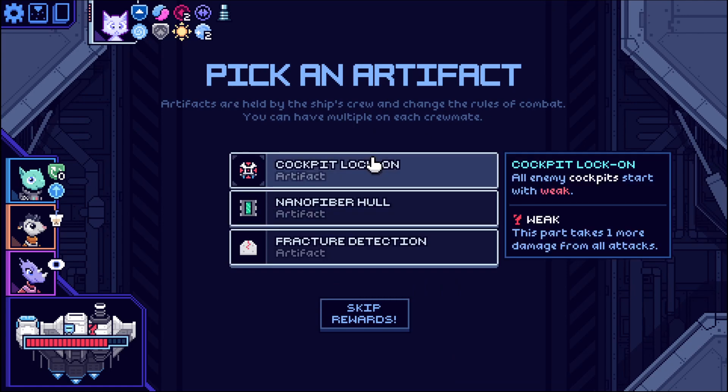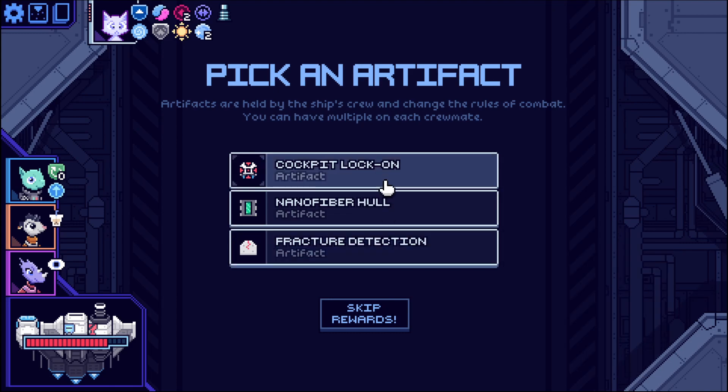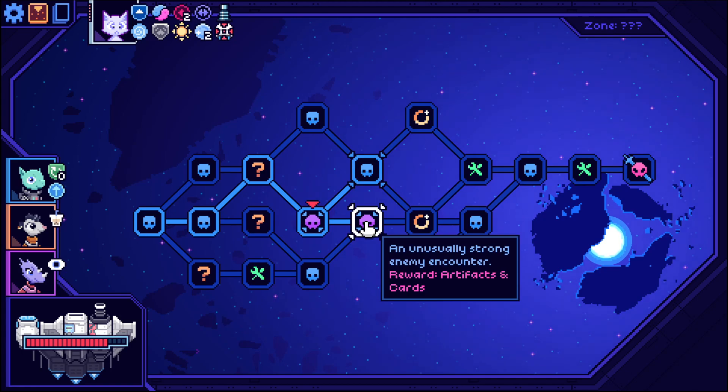Cockpit Lock On — cockpits are always weak. Heal one. Don't make me laugh. I'll take this one — enemy cockpits are weak. Elite, please.